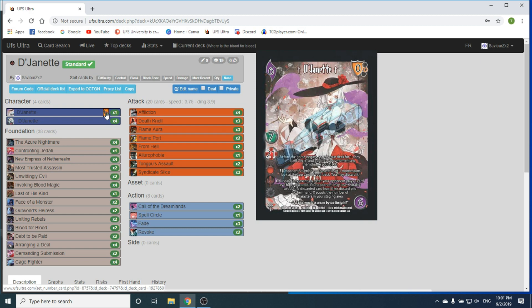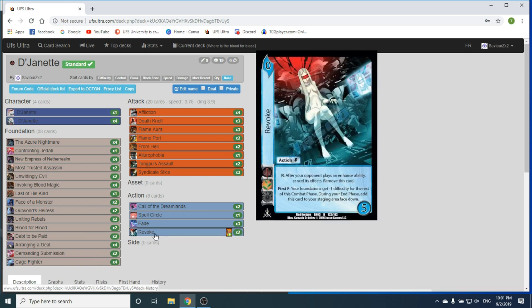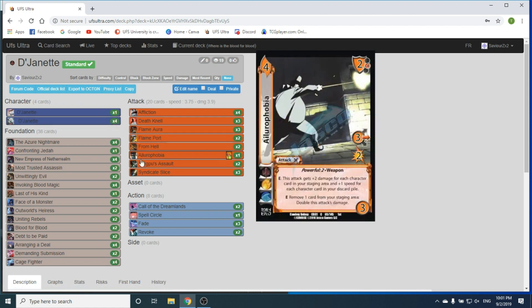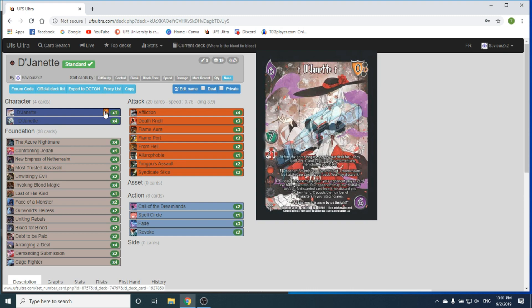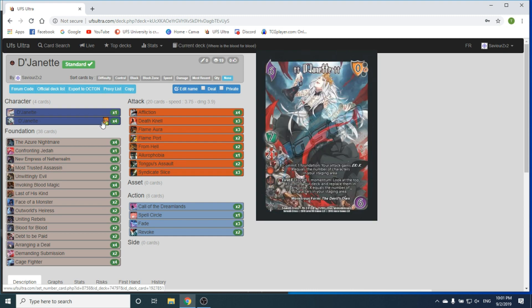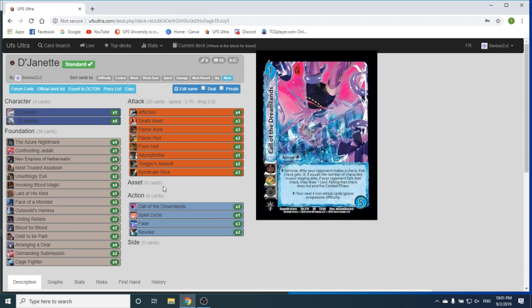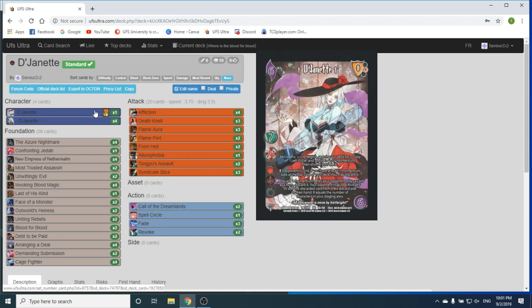X equals the number of characters in your staging area. There are a couple of counters to this card. Adding Revoke back doesn't do anything if they first form with it, because this R doesn't cancel the form — it just adds it back. So for cards like Ancestral Quiver, she'll have to discard all her momentum. For cards like Revoke, they'll still get the negative one for the rest of the turn. So doing that just doesn't do anything for her.